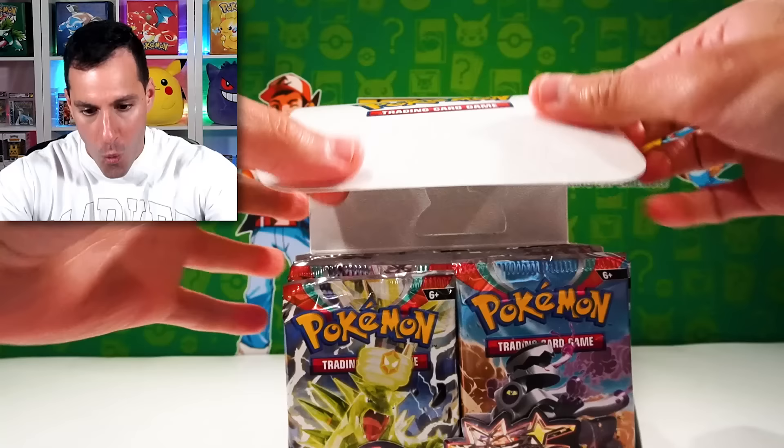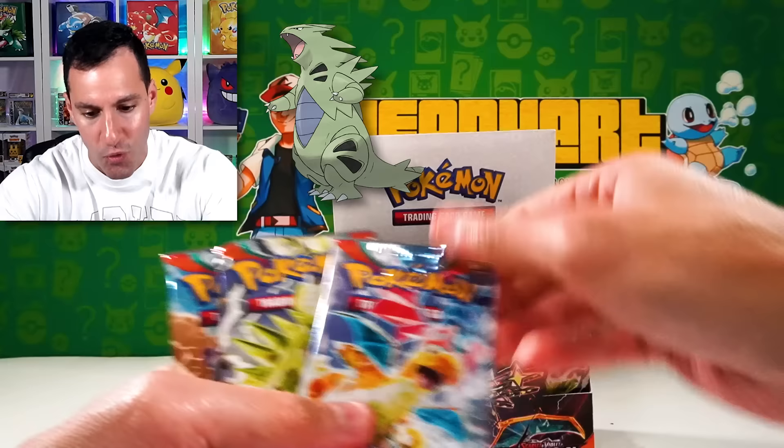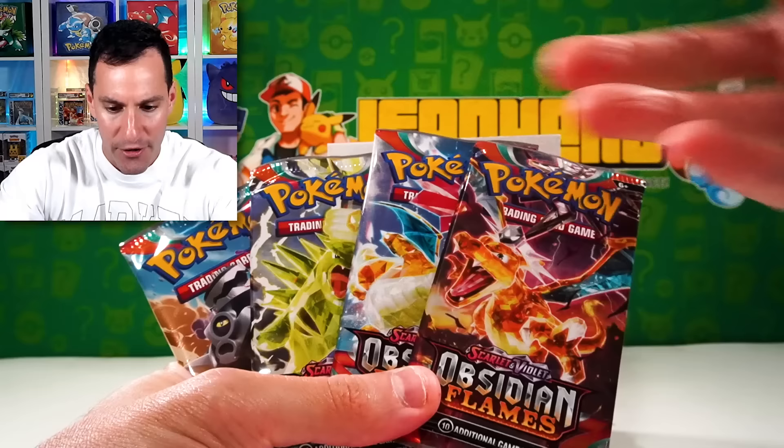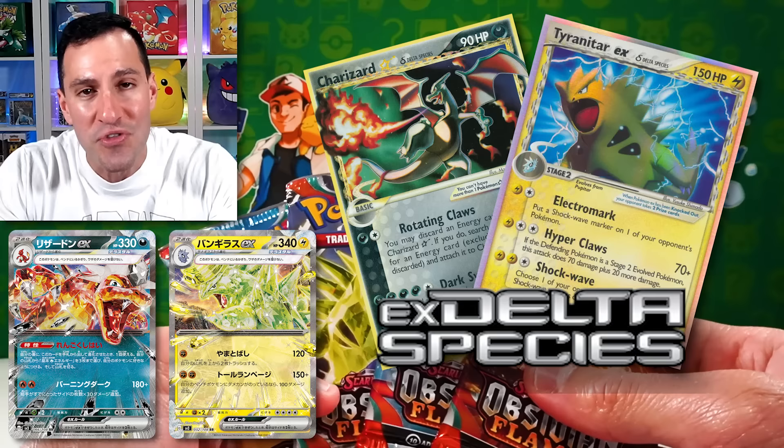We have to take a look at all of the pack arts. There's a Tyranitar, Dragonite, Charizard. Now there's something very different about these — not just their Tera forms, but the fact that this is a callout of the type. A Dark Charizard, an Electric Tyranitar — this hasn't happened since Delta Species in 2006.